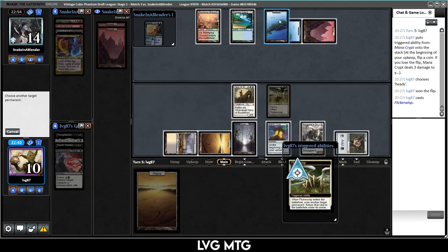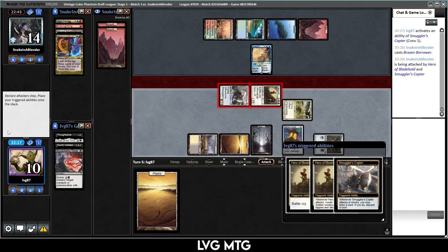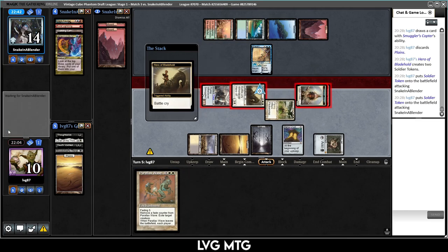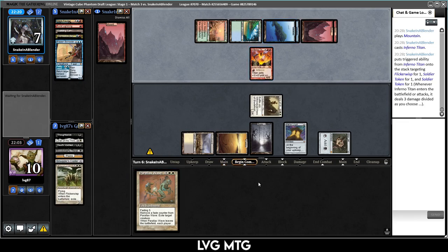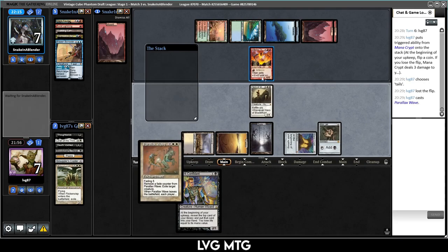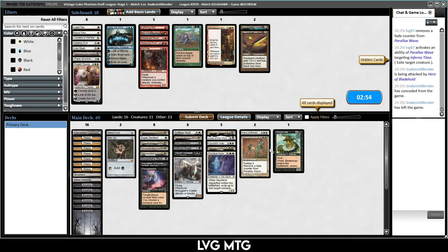Let's take Flickerwisp just to have another creature in case they kill the Hero. Heads again — lost the flip. Play Flickerwisp to flicker their island, so they play Brazen Borrower before combat — we know what they're going to do. Crew the Copter. They're going to kill my Copter, which is fine. Oh, Parallax Wave — discard the land. They block down to seven, two mountains still in hand. One Inferno Titan — Wave is going to take care of that. Get to kill most of my creatures but we Wave it away and then the Hero kills them.